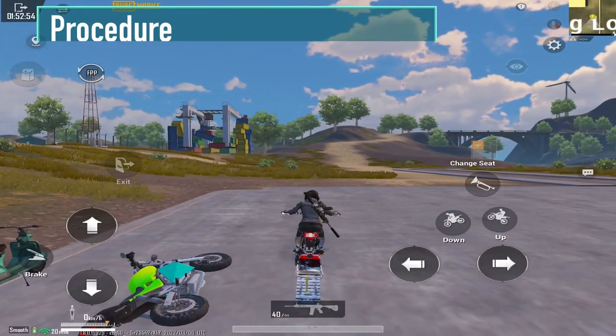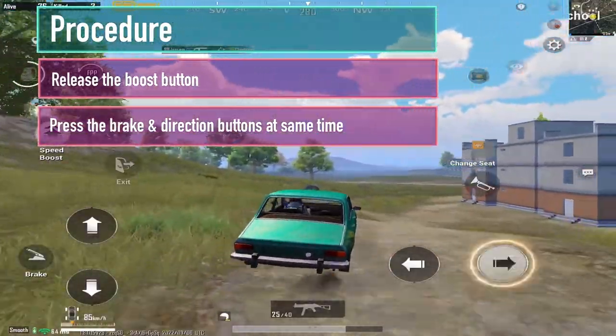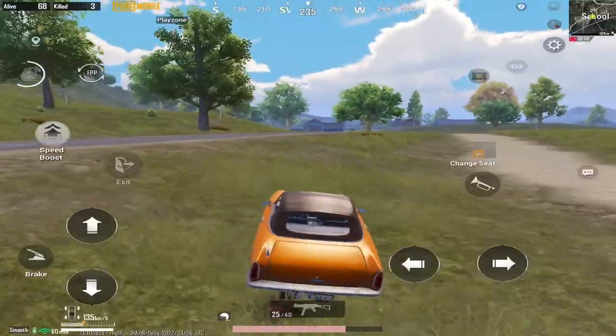Let's learn how to do it. Just release the accelerator or boost button, press and hold the brake button and direction button at the same time. It makes your vehicle drift and stop immediately.